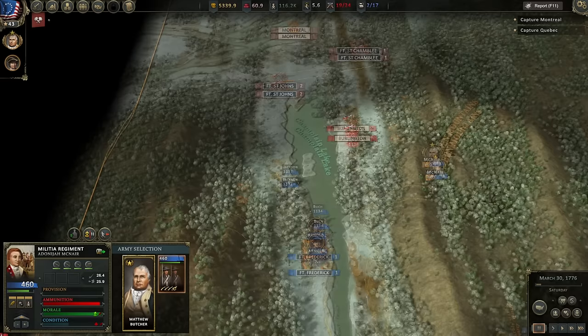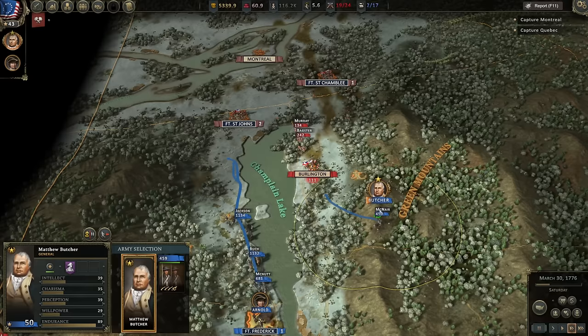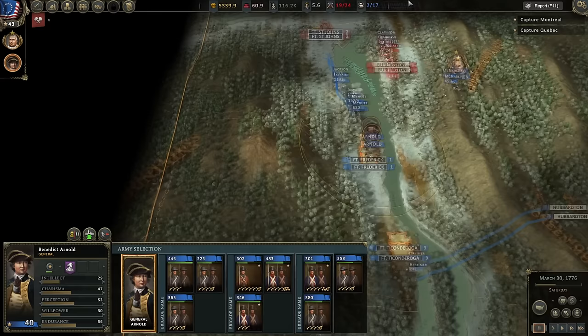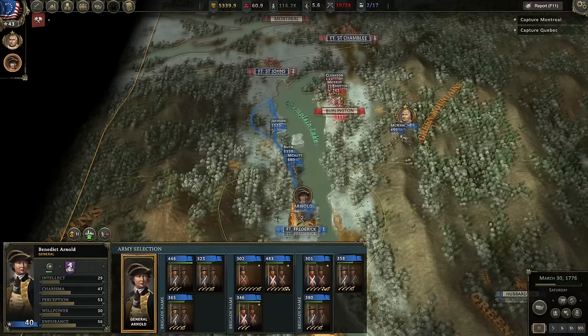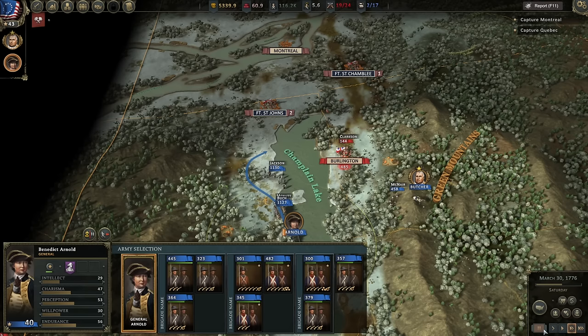The unit is starving — that leads to lower morale, of course. Starving troops probably aren't happy. The enemy is actually moving considerable reinforcements south to Burlington, so perhaps we halt our advance there. Maybe there's nothing to forage and that's why — maybe it's an intermittent thing where when you have nothing to forage, you don't. As it is, it looks like Butcher moving this militia regiment up here actually does serve a purpose.